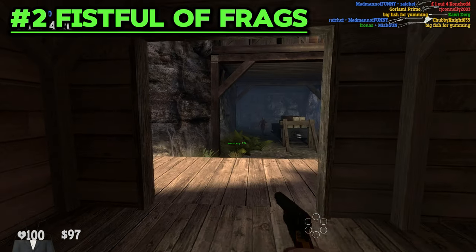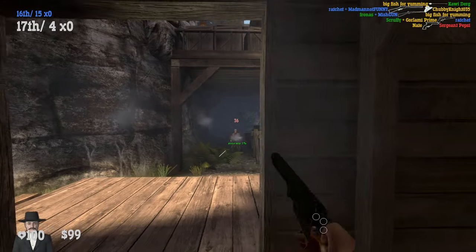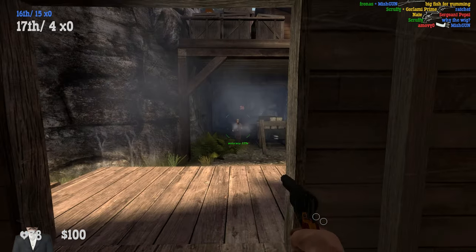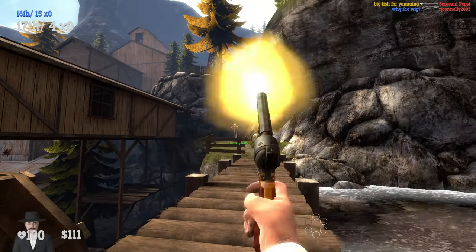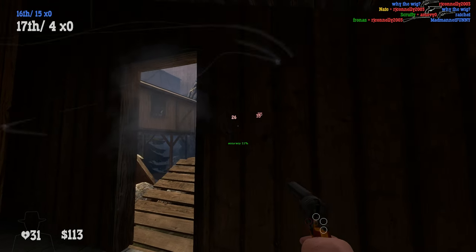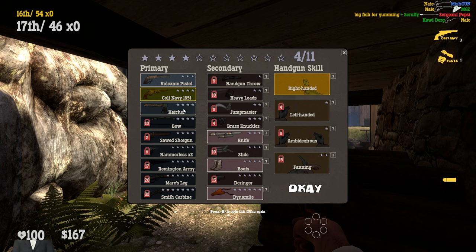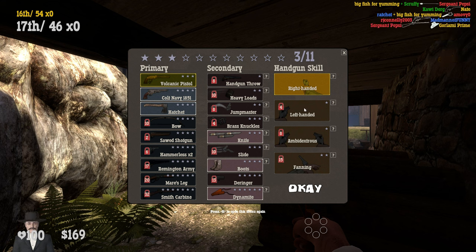Second game is Fistful of Frags. Fistful of Frags is a multiplayer shooter set in the Wild West. It offers a variety of game modes, weapons, and maps to suit different playstyles and preferences. Whether you prefer to duel with pistols, snipe with rifles, or blast with shotguns, you will find something to enjoy. The game has a unique star system that balances the loadout options and perks for each player.